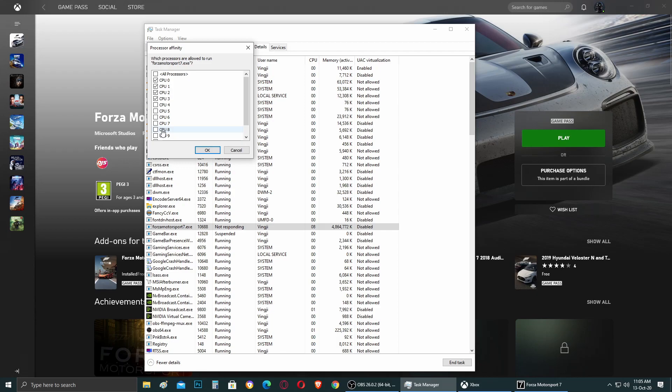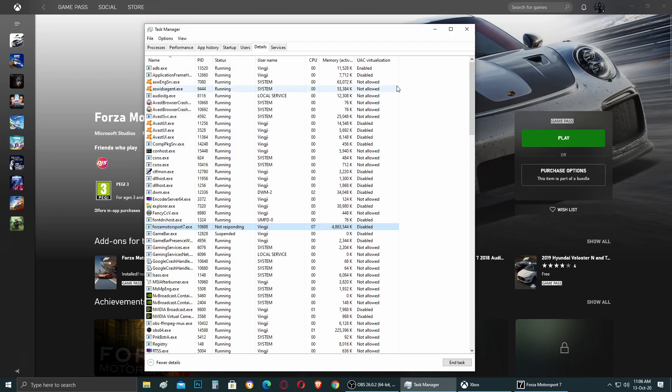After about an hour of trying, I found that using CPU 0, 1, 2, and 3 - or disabling CPU 0 and enabling CPU 4 - makes the stuttering noticeably better. The downside of this method is that every time you open the game you need to go back to Task Manager and set the processor affinity again to the best combination for your CPU. So it's a bit of a bother each time, but it does help.